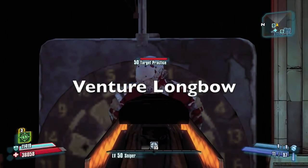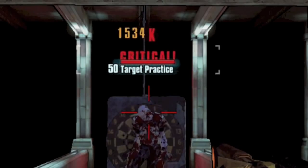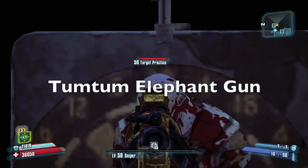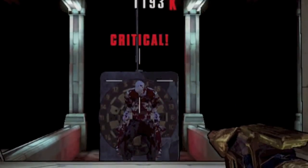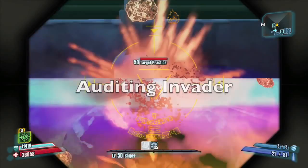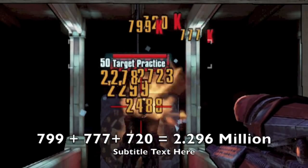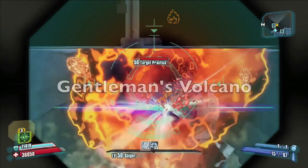So we have the Venture Longbow — very high power, but it only has the fire element, so that weakens it in this competition. The Tum Tum Elephant Gun's lack of sight is annoying, but it is very powerful and has a decent rate of fire. The Auditing Invader ends up being the second most powerful with the bee on in this firing range test. The Gentleman's Volcano performs about average — again, fire element only.